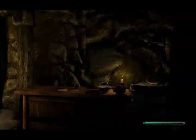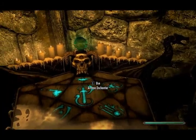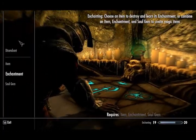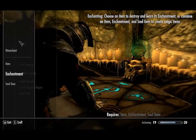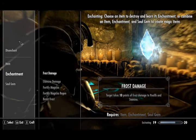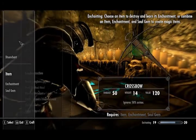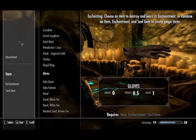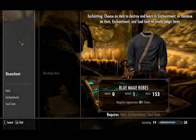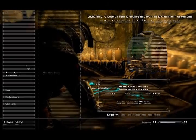I have to see what the enchanting supplies do. I'm sure I can use them somehow. Can I use them here? Frost damage. Oh yeah, I wanted to check the knapsack, didn't I? Knapsack... oh no. Disenchant. That's the one. Blue mage robes. That's it. I guess not.